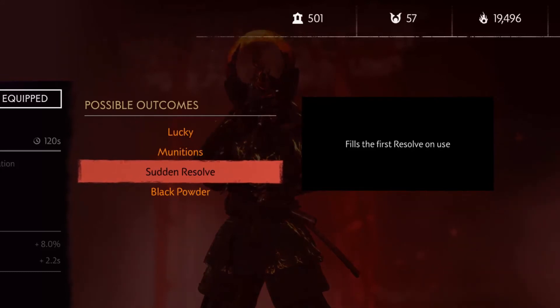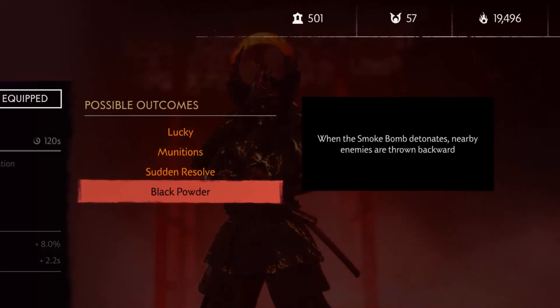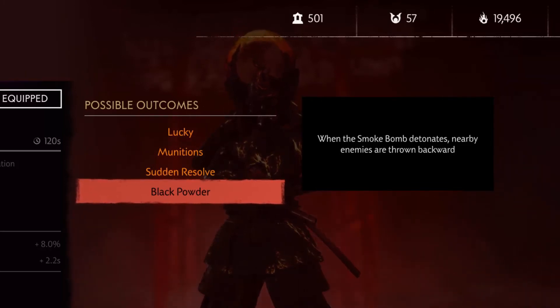You have to have less than one resolve to benefit from Sudden Resolve. For Black Powder, the perk reads: When the smoke bomb detonates, nearby enemies are thrown backwards. Can't affect Onis. For people who are not going to assassinate when they smoke bomb and just use ranged attacks, this can be good. But enemies still run out of the smoke bomb anyway, so this perk seems kind of useless.